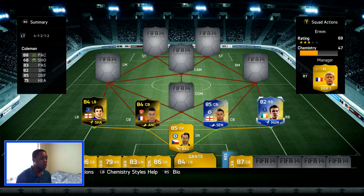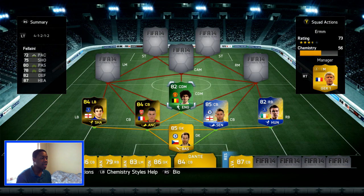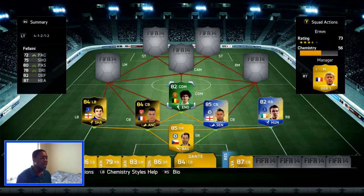Making sure you guys can see the rainbow squad is already coming into place. At CDM we have Man of the Match Fellaini. I've tried him a little bit — I'm not really going to say he's the best player. He's actually scored one goal for me. I picked him up for 77k. He's a decent player: 82 defending, 72 pace. There are other players I could put in the CDM position, but to make this rainbow squad work he had to be there.